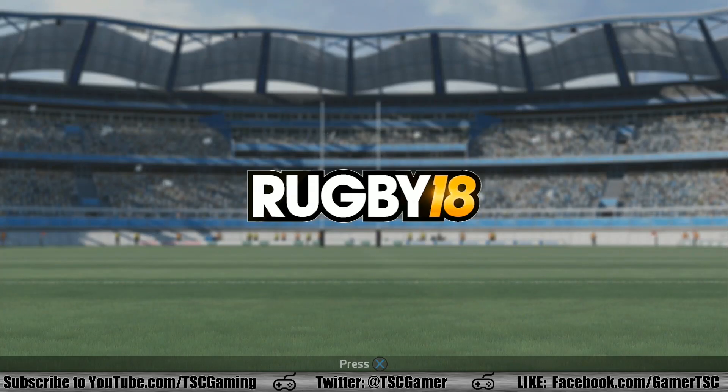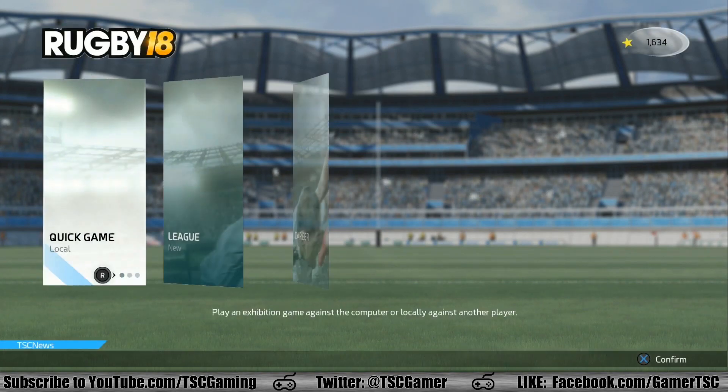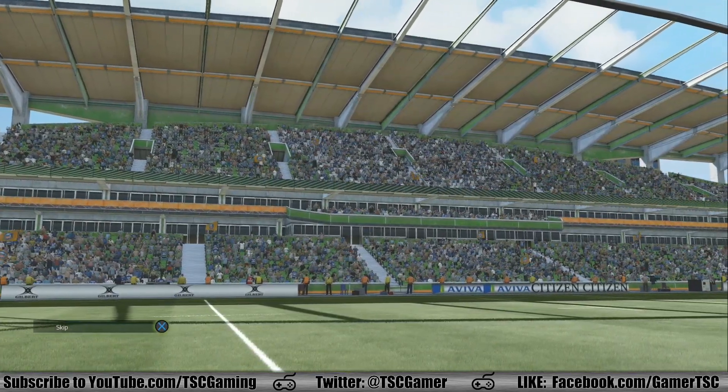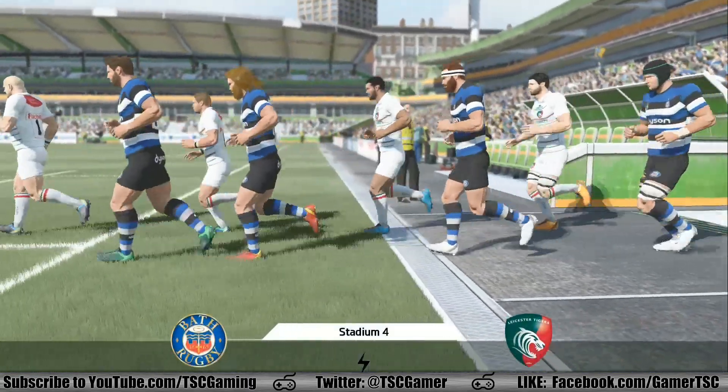What's up everybody? This is Fred Ricciani of TSC Gaming here to give you guys a first look at Rugby 18, developed by Echo Software and published by Big Ben Interactive. This is on PS4. The game will also be available on Xbox One and PC, and it officially drops October 27th.